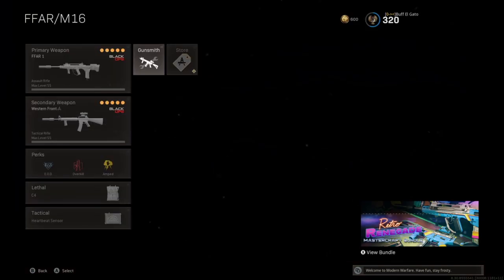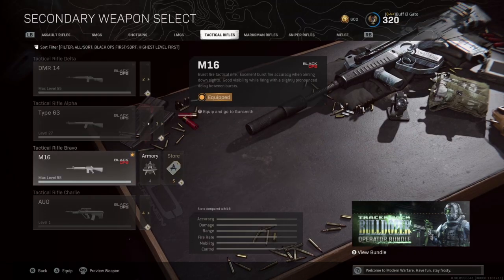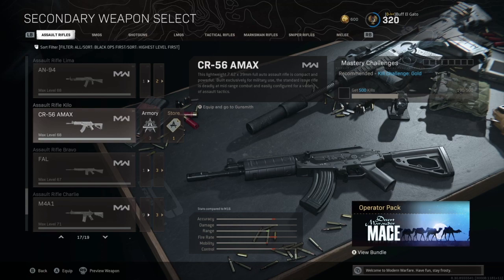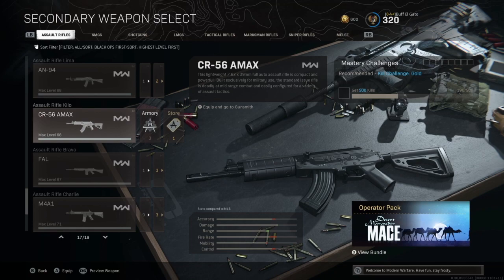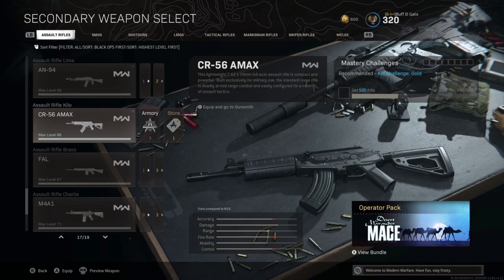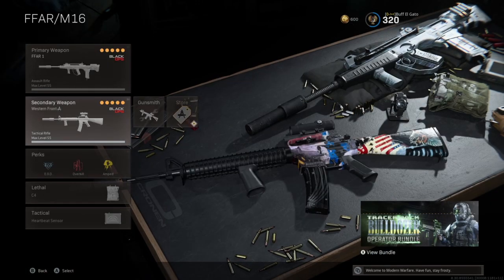For your backup, I'll show you both the M16 and the AMAX. The AMAX is straightforward — you get the 45-round mag, the Monolithic Suppressor, the VLK 3x scope, the barrel with the most damage, and the Commando Foregrip. That's the standard on a lot of these ARs and you're going to use it for distance.